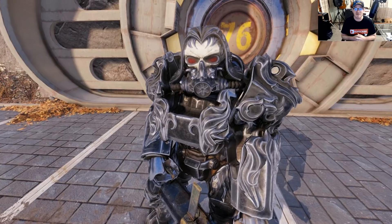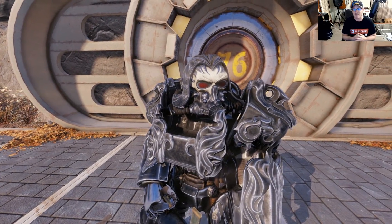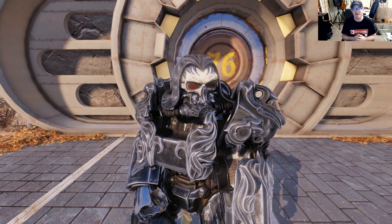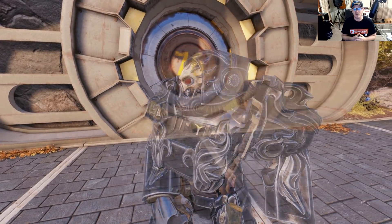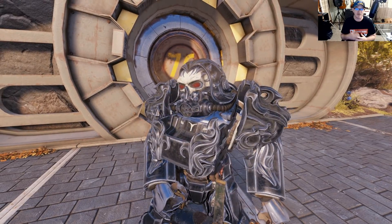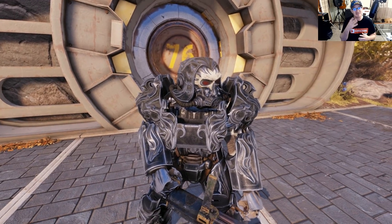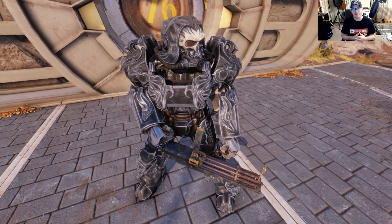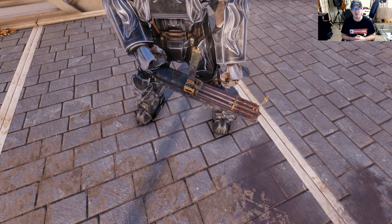The main takeaway from this entire Power Armor, I think, has got to be the helmet, which was actually the part I was least excited about when looking at the pictures. One of the things the pictures didn't really illustrate very well was the skull-like helmet. The mask kind of looked like it was all one color in most of the pictures, versus in person the skull actually has that bone look to it, which is awesome.